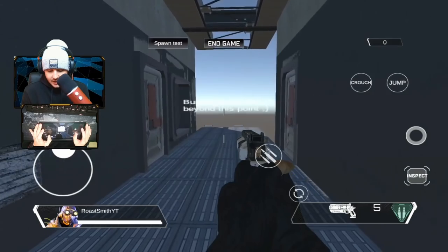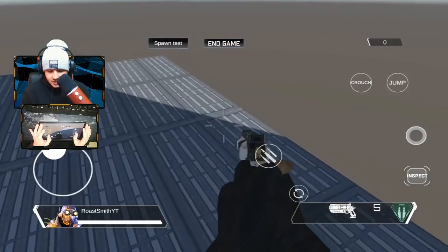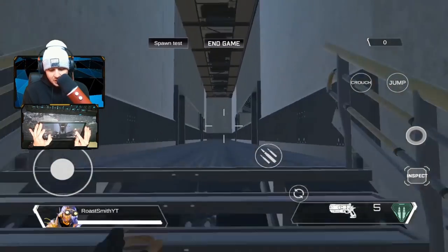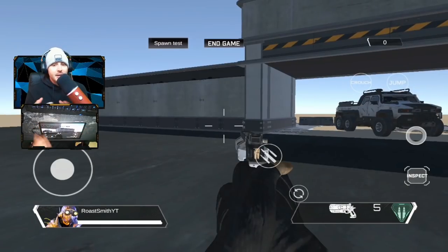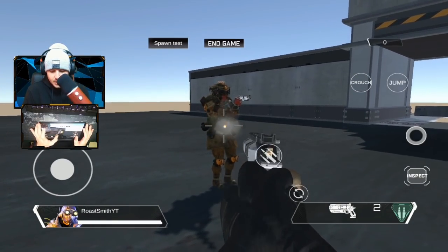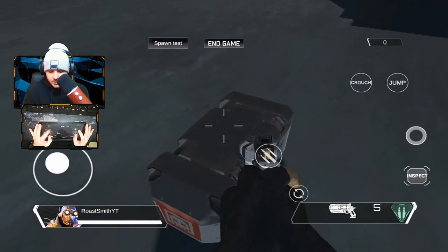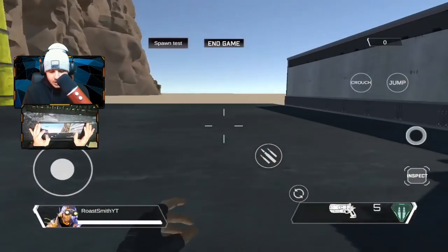Going down the stairs, there's a door here but you can't interact with it yet. Walking further in, it says 'Bunker is still work in progress beyond this point' — if you hop off there you fall into an endless pit. So we run back. This is basically Bunker — he's definitely going to be working on more stuff. We can still do some spawn tests: I'll shoot this Bloodhound — he's down, we finish him off and he turns into a box. You still can't loot the boxes yet, which is unfortunate.